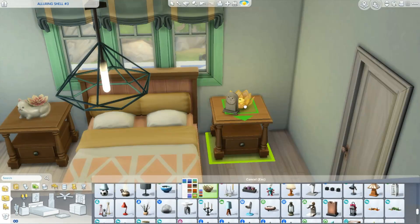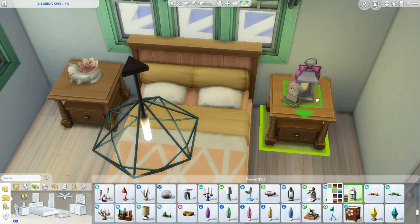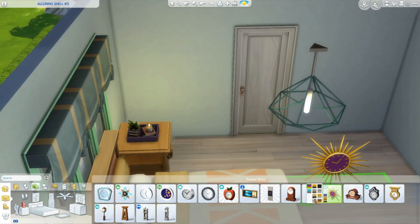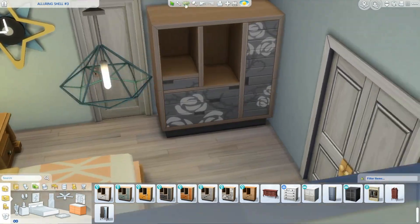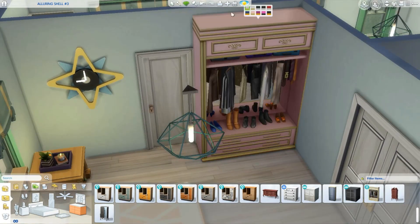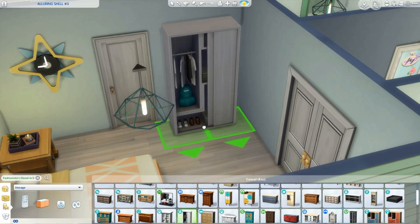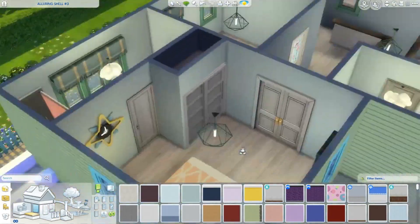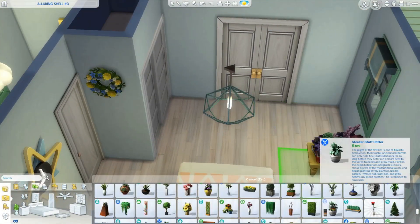I thought the bed was super cute because I've never seen that swatch before — I like the little peach color it has. I was trying to find pastel colored or bright colored things to decorate the room. When I think of packs with those colors I think of Movie Hangout Stuff and Nifty Knitting, but there aren't a lot of pastel colored things that aren't rustic looking, which wasn't really the vibe I was going for.